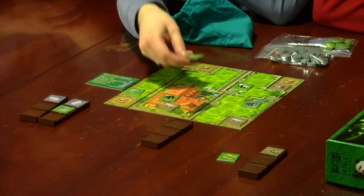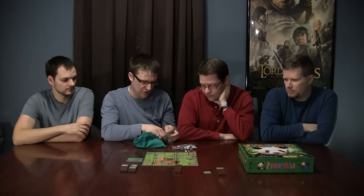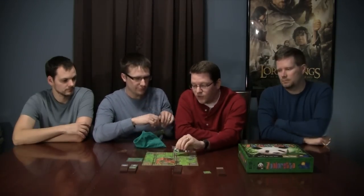Each species has male and female tiles. If you get a male and female of the same species, you automatically get a baby. The babies are circular tiles; the parents are square. Only certain tiles have the male or female symbol — those are the ones that can produce babies. Getting a baby is good if you have an extra space, but if you don't, the baby goes in the house for negative points.